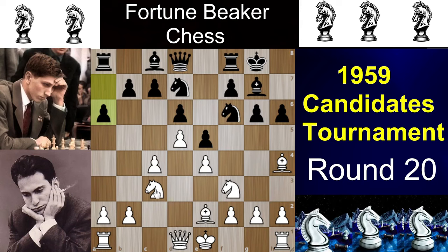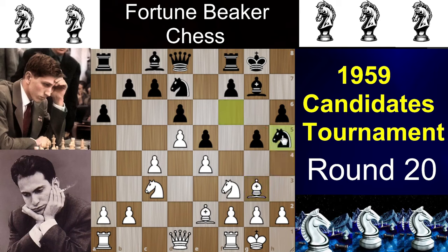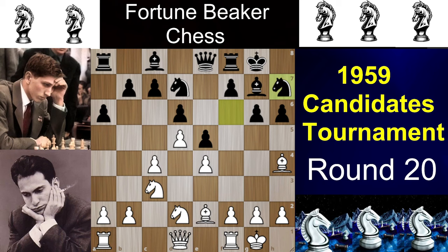Now a6 limits the movement of the c3 knight for the near future, and then white castles. Fischer then makes a technical mistake with Qe8 to unpin the queen, aiming to play the knight to c7 and go for f5. But before that, black could have played b5, and after Bg3, knight to h5, and then f5. So after Qe8, Tal plays Nd2, and the knight heads to c7 aiming for f5.